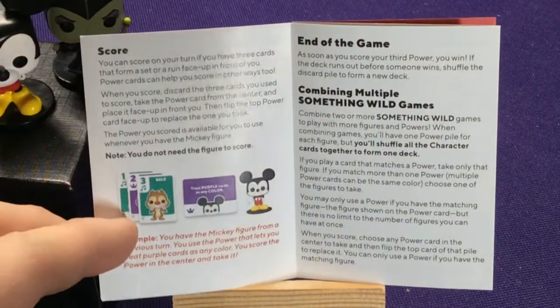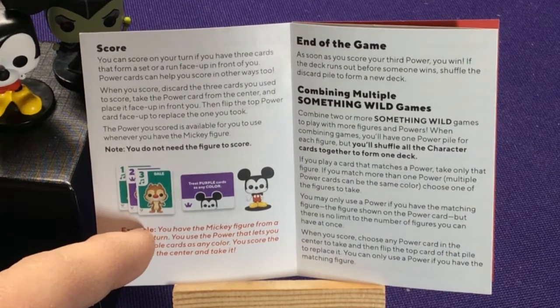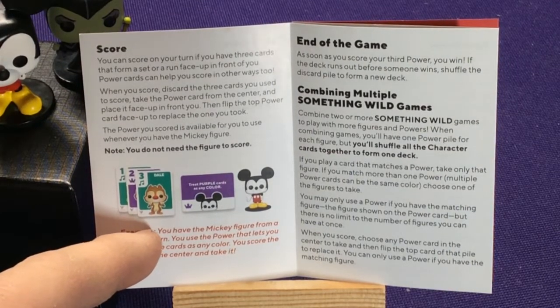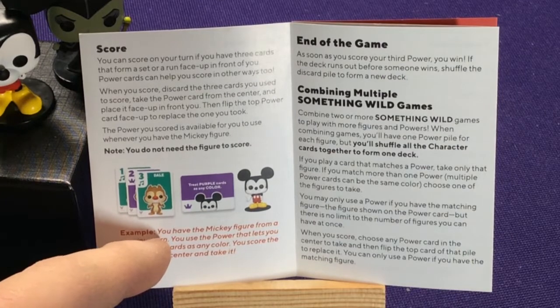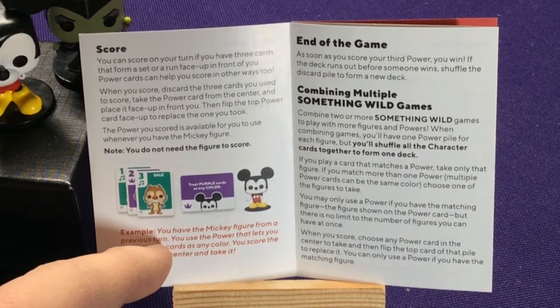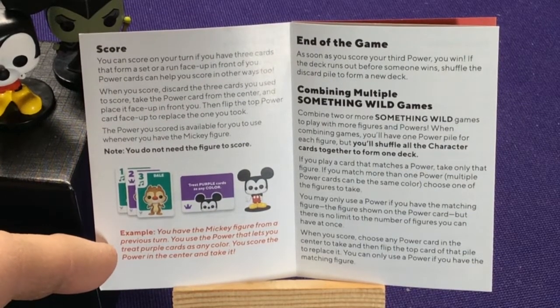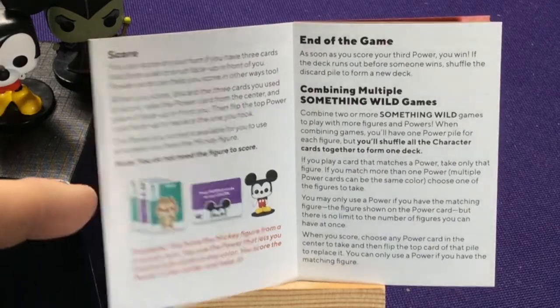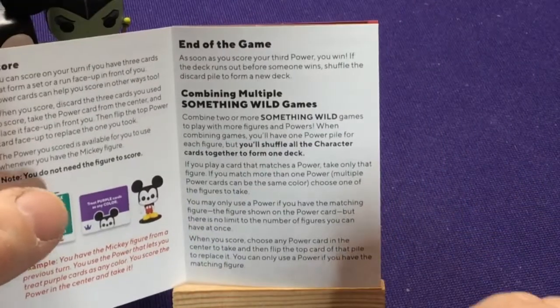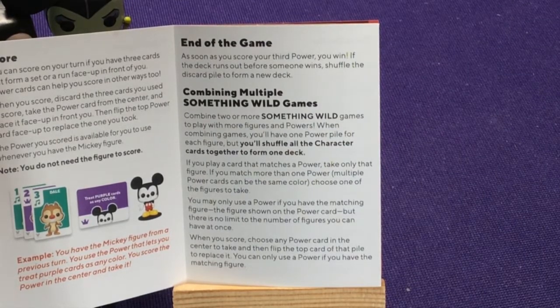To score, you can score on your turn if you have three cards forming a set or run in front of you. Power cards can help you score in other ways too. When you score, discard the three cards you used and take the power card. Then flip the top power card face up to replace it. The power you scored is available to use whenever you have the Mickey figure. You don't need the figure to score. For example, if you had Mickey from your previous turn and use a power that lets you treat purple cards as any color, you could score with two greens and a purple treating them all as greens. End of game: as soon as you score a third power card, you win. If the deck runs out, shuffle the discard and form a new deck.